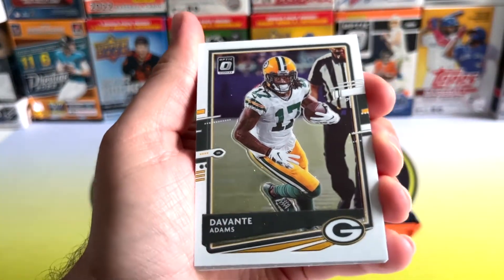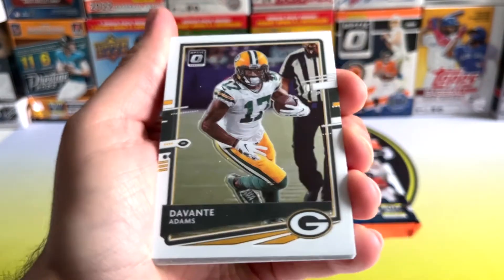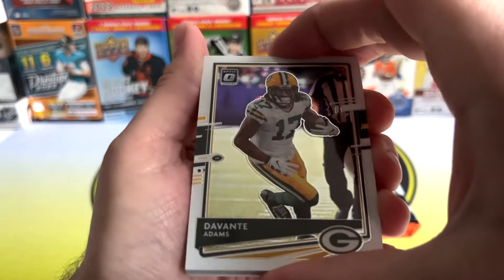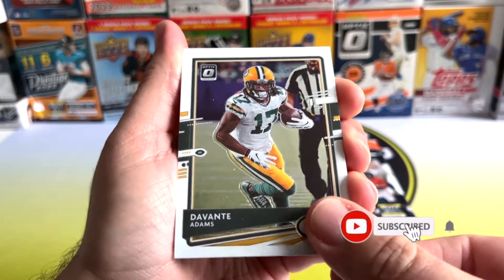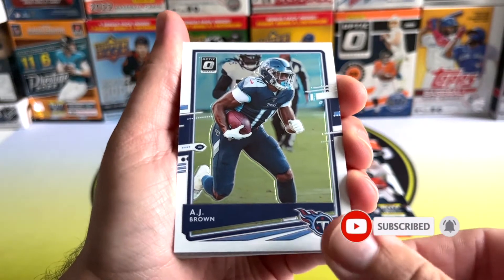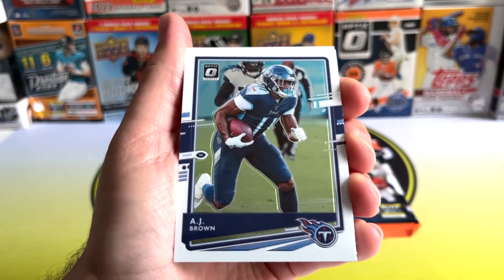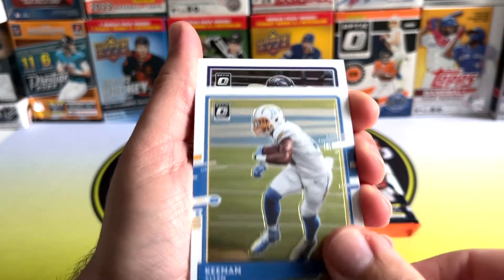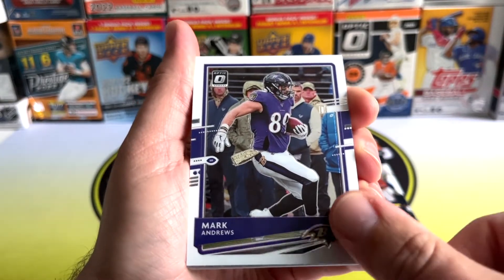So we've got 12 cards. I'm going to try and keep my big ugly mug out of the reflection of these cards. I don't mind the 2020 design actually, I really really like the look of these. This is the first time opening 2020 Optic so I'll definitely have to try and pick up some more. I think there's only fat packs left — can't find any blasters in the UK anyway. There's Keenan Allen, we've got Mark Andrews.